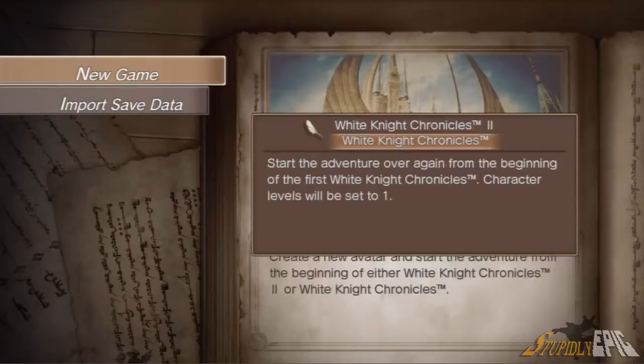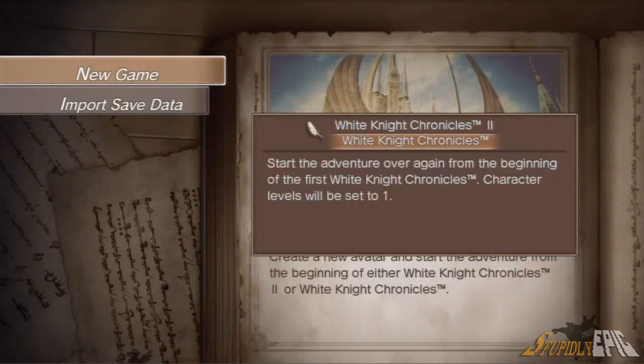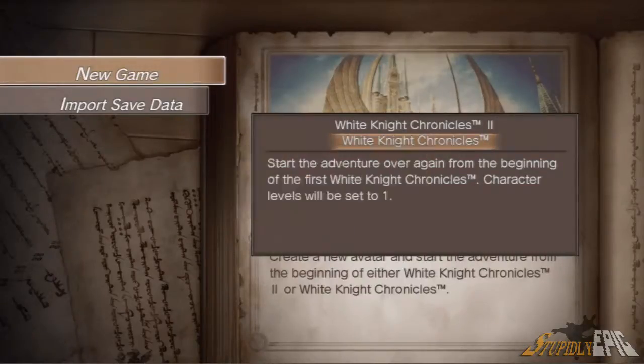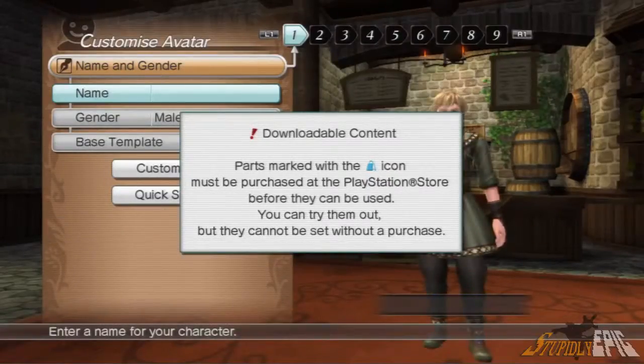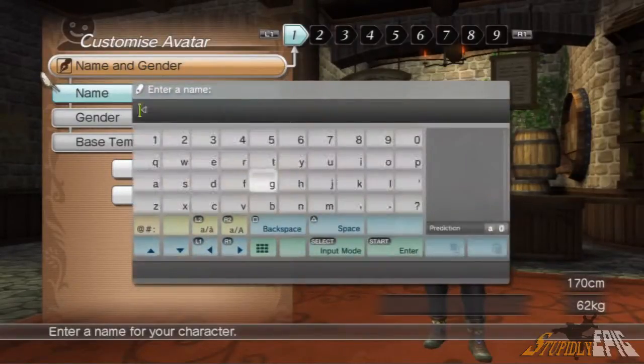So you can choose White Knight Chronicles 1 or 2. Start the adventure over again with the beginning character - characters' levels will be set to 35. I'll just start at level 1. Are you sure? Yes. I've only played a little bit of this. There's downloadable content too. I'll name my character - we'll call him Prime.